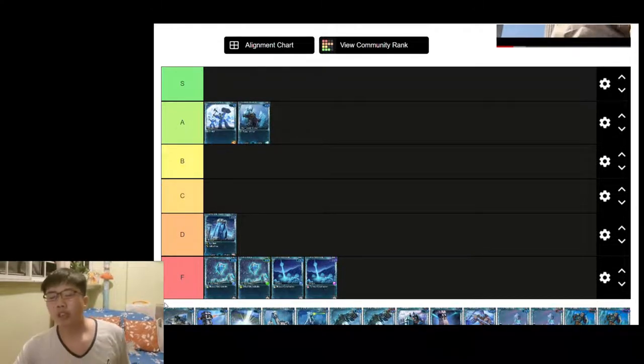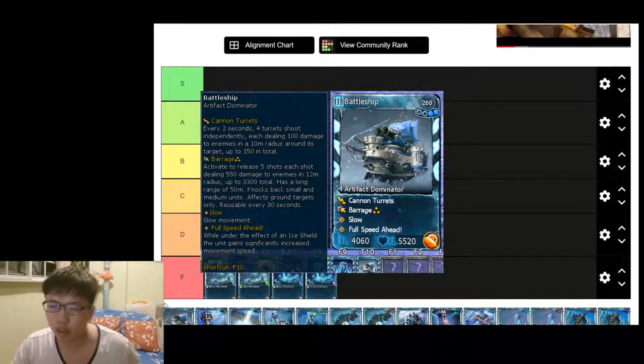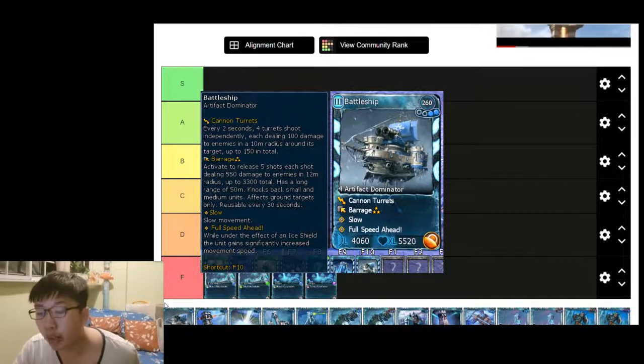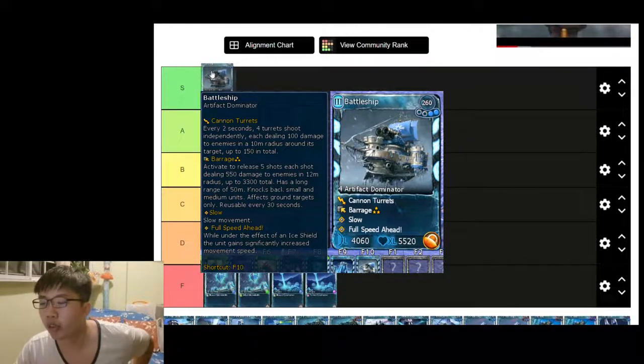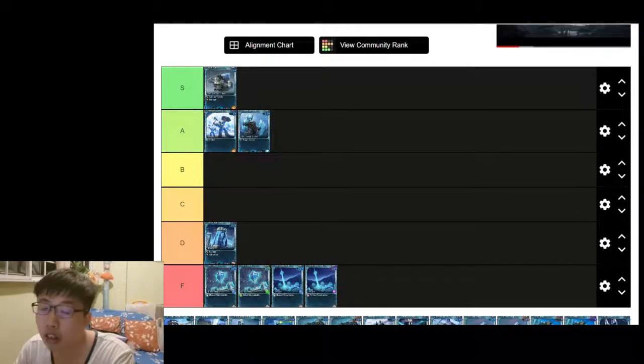Next is Battleship. Battleship is super super good with the Area Eye Shield now — it's no longer a very slow-moving ship. If used well, it's an S tier card.